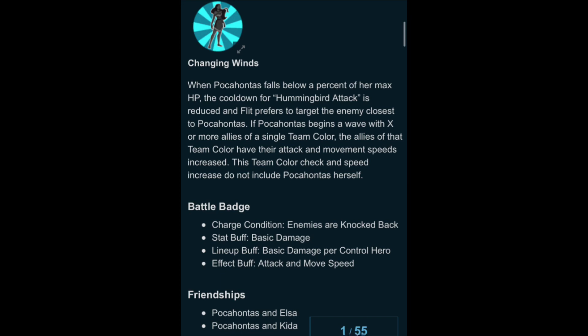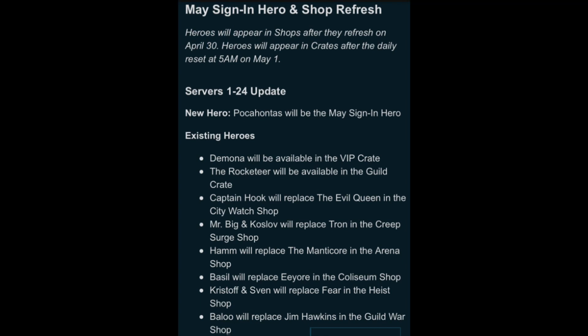The May sign-in hero is Pocahontas, as mentioned. Going through the shop refreshes: Demona is moving to the VIP crate, Rocketeer going to the guild crate, Captain Hook in the city watch, Mr. Big and Kozlov in the creep surge, Ham in the arena, Basil in the Coliseum, Chris in the heist, and Baloo in the guild war. Big ones to mention are Baloo, who just got out of the Coliseum crate, Ham, which was a sign-in hero and was just in the guild crate being replaced with the Rocketeer, and Mr. Big and Kozlov now have a better way to get them in the creep surge shop.